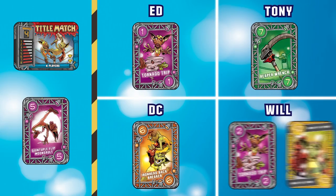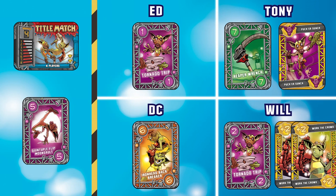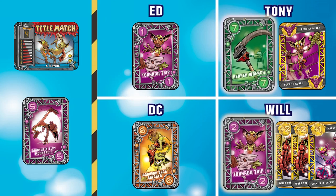In the Title Match, Will plays Work the Crowd and Tony plays Pucker Sunch, while DC and I choose to play no prize cards. Will then flexes his muscles, playing another Work the Crowd and a Gremlin Enforcers, bringing the value of his fight card to 7, tying with Tony.